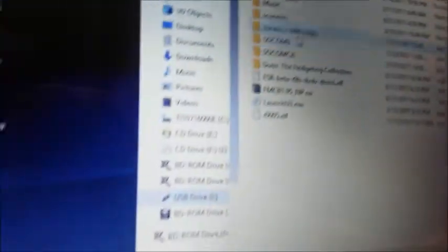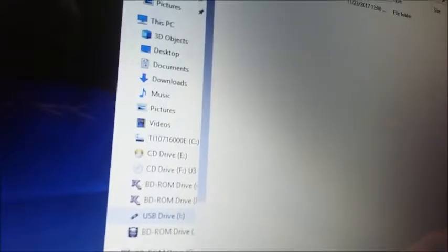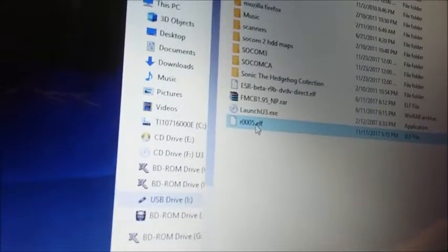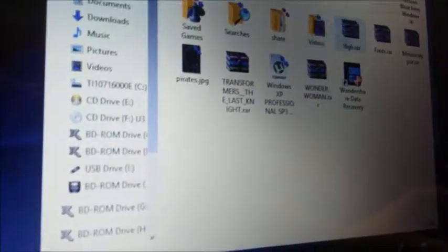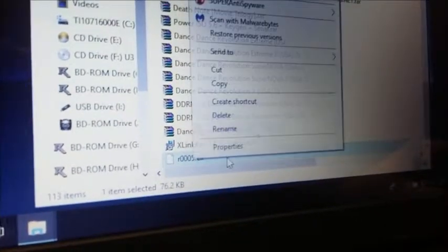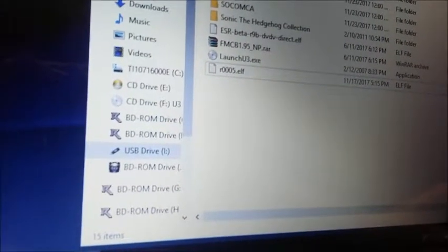I also have SOCOM 3 here if you guys play that. You should have the ELF file you downloaded from Harry's page. Go to your Downloads folder under your user account, find it right there, copy it, and paste it onto the flash drive. It should appear right there, then unplug it.